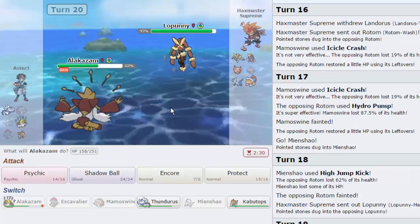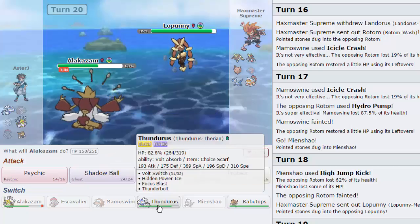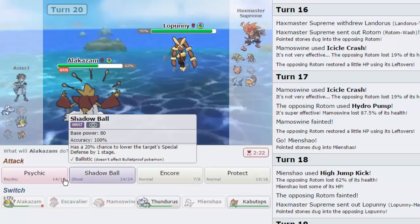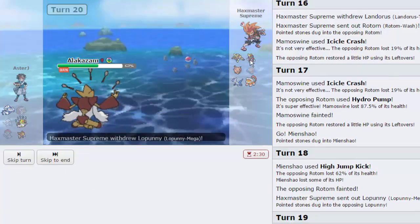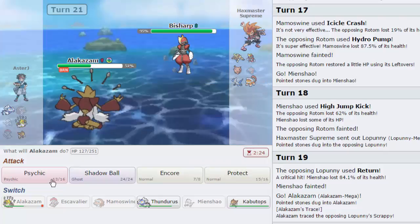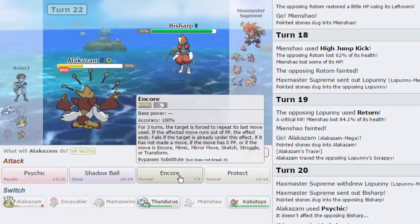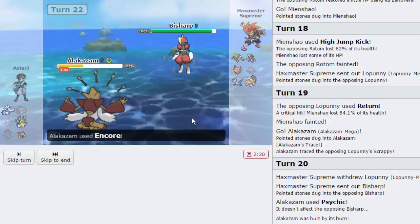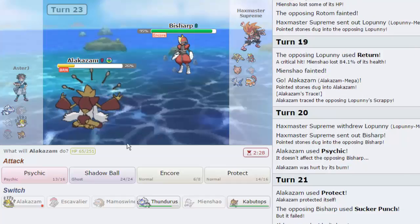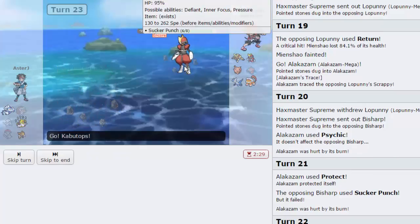I'm going to go into Alakazam. I really want to double to Thundurus, but at this point I don't think it matters — I'm just going to go for the Psychic. If he wants to go into Bisharp, that's fine. He does go into Bisharp — he hasn't seen my whole set yet. I'm going to go for Protect to see what he goes for. He goes for Sucker Punch, and I'm going to Encore him into that. He is locked in now. Now we are going to switch out into Kabutops, keep Alakazam alive just a little bit longer, and start setting up — because this is literally all we can do. He's locked into Sucker Punch right now, we've got to take advantage of him.